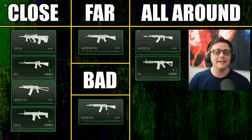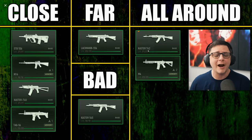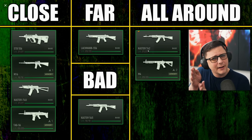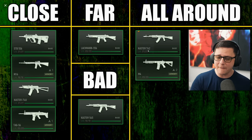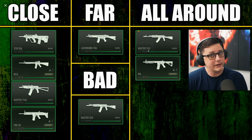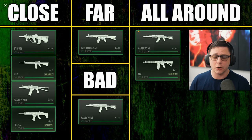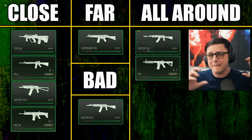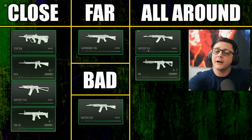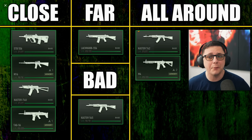Then we have the all-arounders: the Kastov 762 and the M4. The Kastov 762 feels a lot like an AMAX — it has a slightly slower fire rate around 600 RPM, a little more kick at range, but in general it hits pretty hard. The M4 is the classic all-arounder, which most people are leaning toward, especially since it's the first weapon you get access to. It doesn't have a ton of recoil, the fire rate is over 800 RPM, and it fits where a lot of people would say the meta is — especially for medium to lower-skilled players. Let me know what category you'd like me to check out next. Appreciate all the support — thanks for watching!